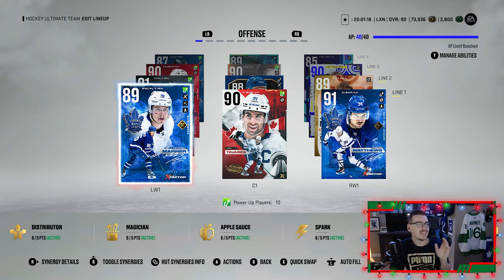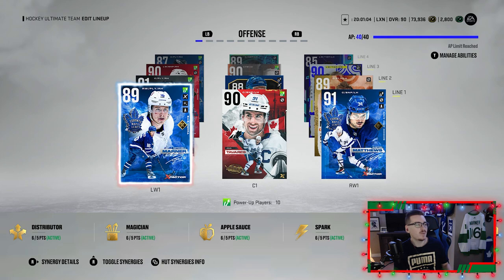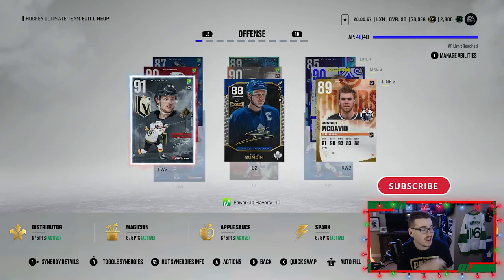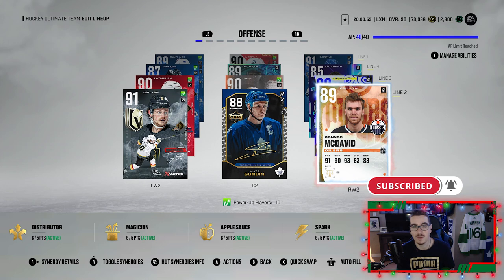Looking at my team, the first line looks insane. I made that John Tavares that just came out yesterday — he's almost at a 92 and we're building up collectibles to get him there. Right now we've got a first line of Mitch Marner, John Tavares, and Auston Matthews — this line is nasty. We have one more upgrade to give Marner, so eventually it's going to be 90, 92, 91, which is insane. Our second line has 91 Eichel, 88 Sundin, and 89 Connor McDavid.